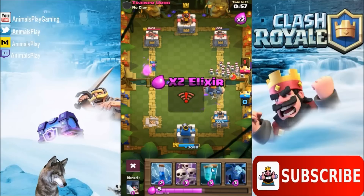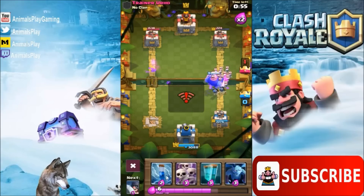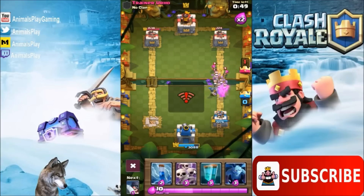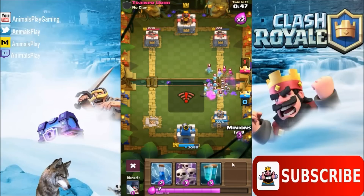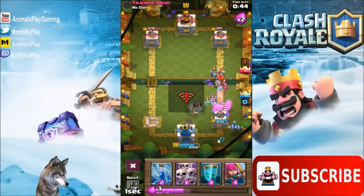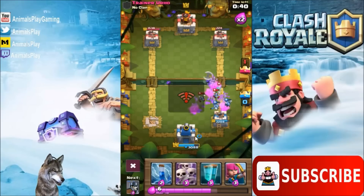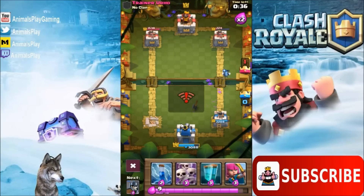We're probably gonna three-star him now. Let the skeleton army take out my Royal Giant nicely. Play a little defense. Well played. Here comes a clone spell — let's put out the Executioner now. Check that out: he hits the archers and it comes back and hits the minions as well in the air. So he can shoot air and ground troops, which is awesome.